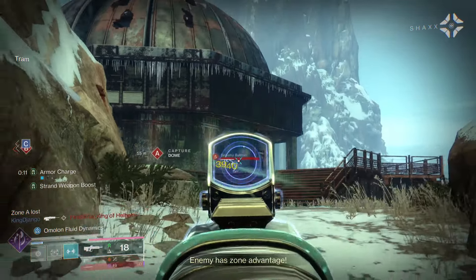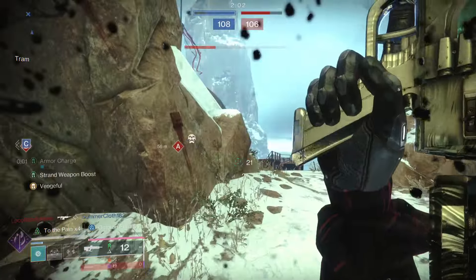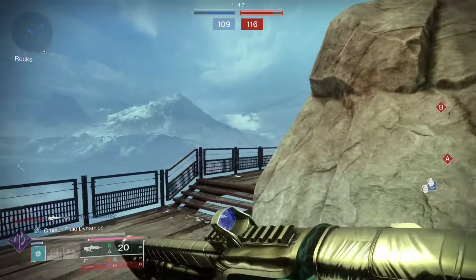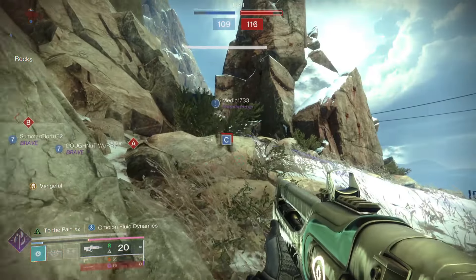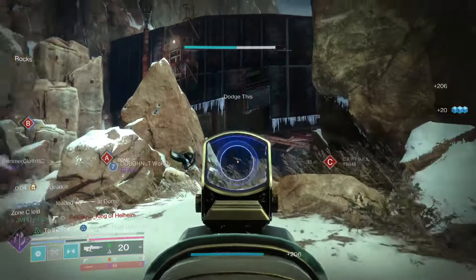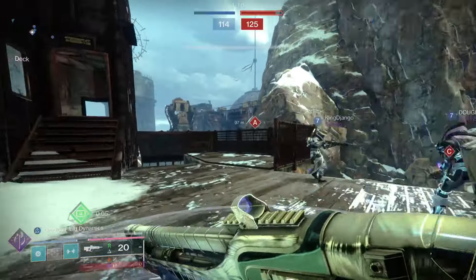The good thing is I have range. That guy did not want to go down — it looks like they're learning. That felt like a Khvostov. These dudes traded spots — I left them both. This is a really bad spawn. One of the things I don't like about late games is that the enemies have their supers. They're coming from all over the place — did someone just spawn behind me?